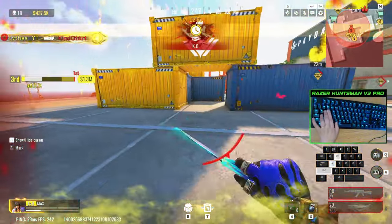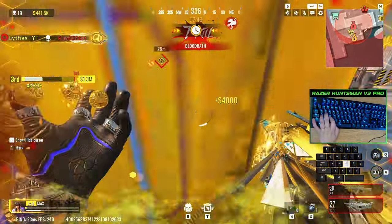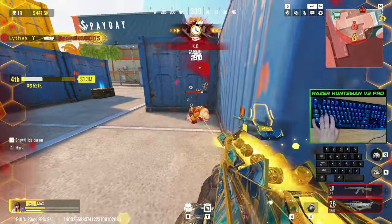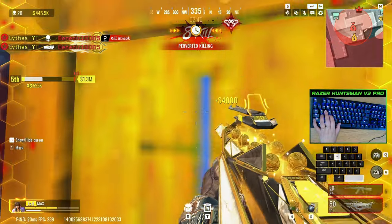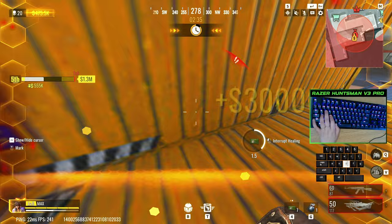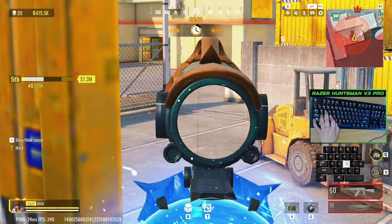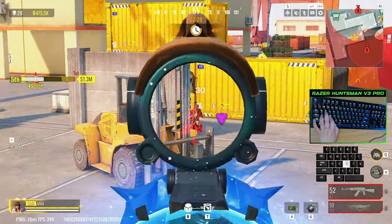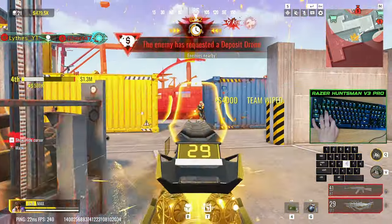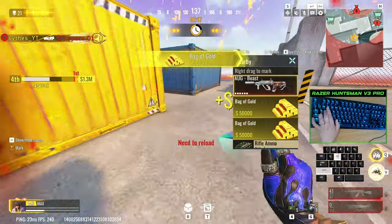Moving on to the aim part. Aim is a whole different beast and there are a lot of tips and tricks on how to improve it. First, some basic stuff. You have to stop copying your favorite YouTubers and streamers' sensitivity. What works for me might not work for you. Stop being lazy and sit down in the shooting range until you find your right sensitivity. Go into the shooting range, pick up a weapon without any attachments, and per scope you will try to shoot the gun and adjust your sensitivity accordingly. Try to find a sensitivity that feels nice and steady.